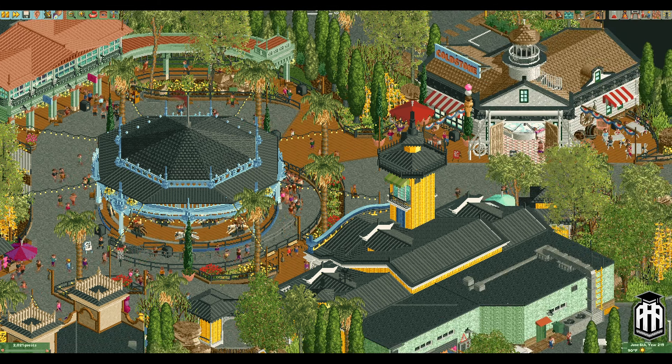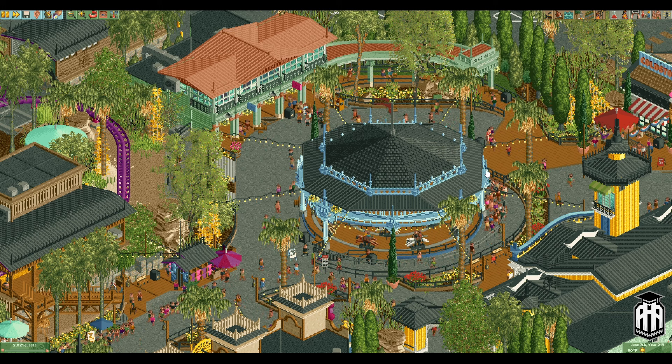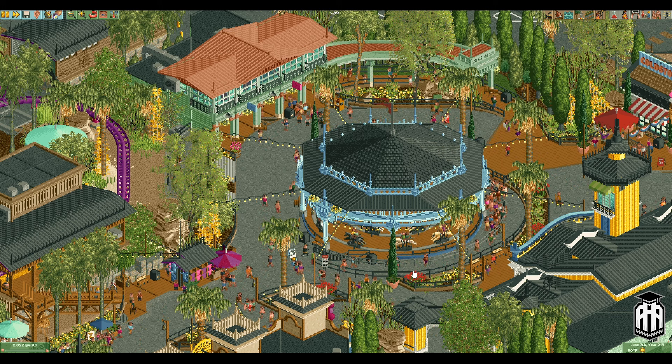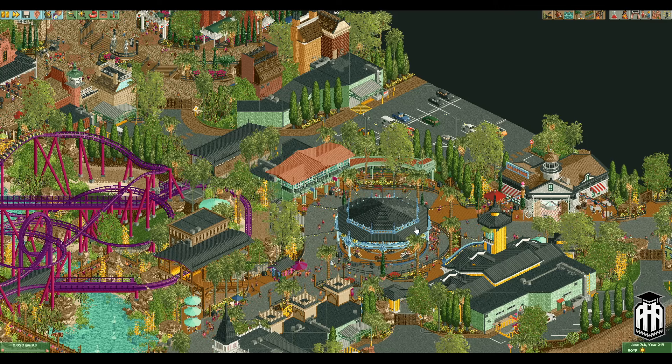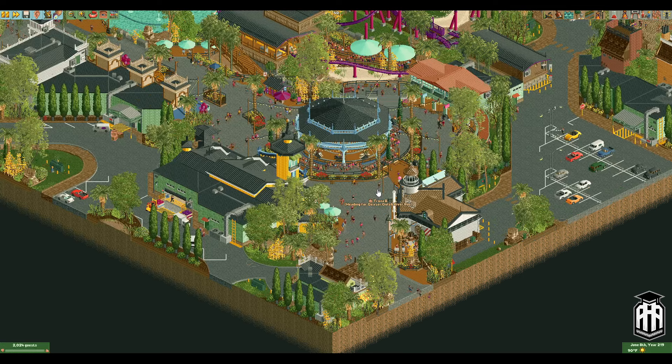Let's start over here where we have our carousel with this nice curved queue around it. I love these little curved planters just sitting in this nice plaza. Carousels are quintessentially good for plaza things, where you can surround them with an entire pathway layout and some nice buildings that really complement the shape and design of the whole thing.